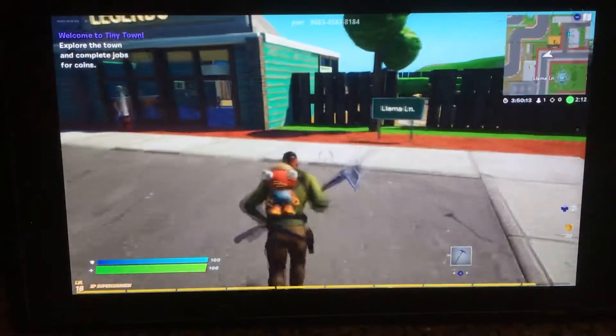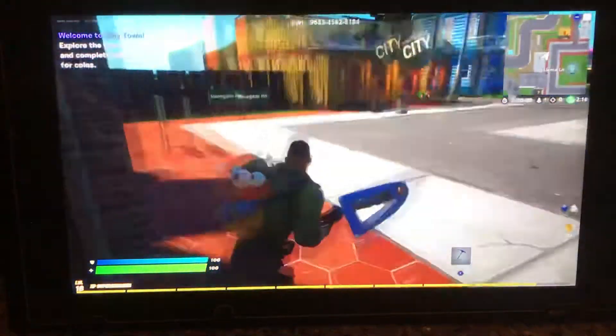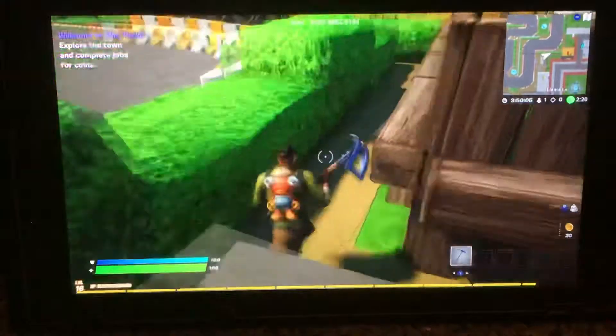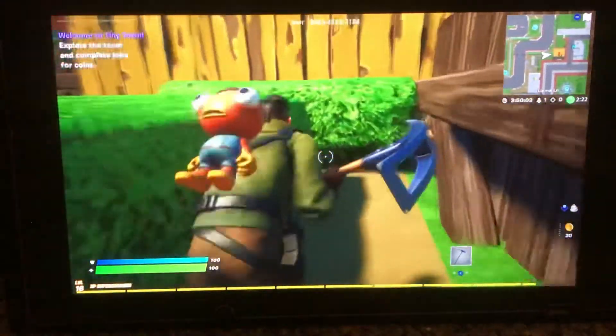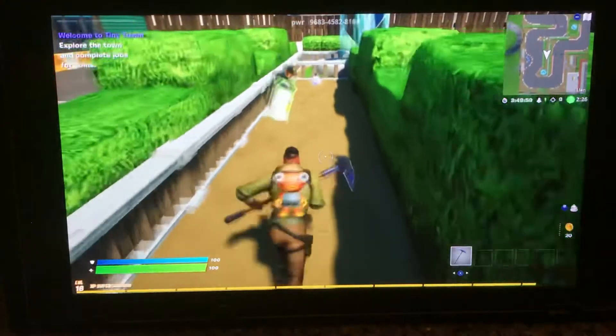This is the last one I'm going to show you in this video. You go here, over here, and you go here — you have the crouch — and you go over here. And then you get the smoke bomb and a chiller.